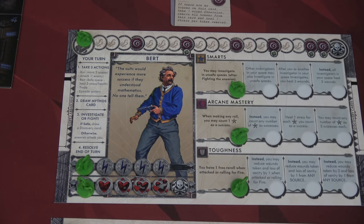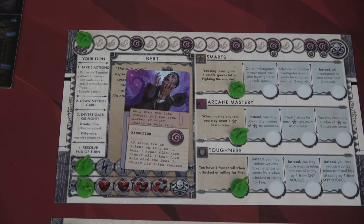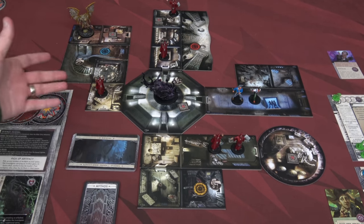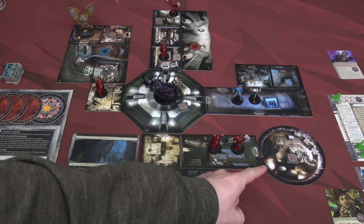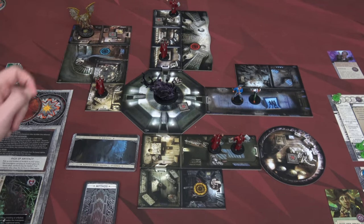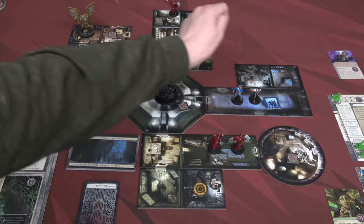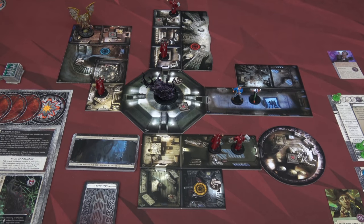Over here we have Albert Einstein, or just Bert. Bert has smarts — you may investigate in unsafe spaces after fighting enemies, so he can investigate pretty much every turn. Arcane mastery again — the stars count as a success, just the first one at level one. And toughness — one free re-roll when attacked or rolling for fire. His insanity trigger is masochism: each time you take wounds, put the same number of wound tokens on this card. When you hit that red space, if there are no tokens, take one wound; otherwise remove all tokens and heal one stress per token removed.